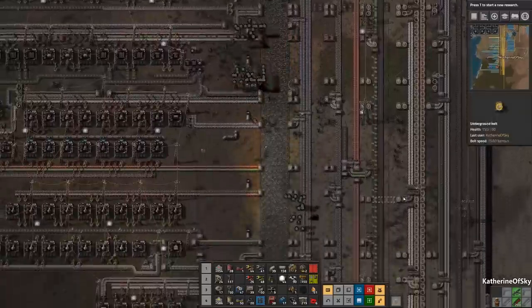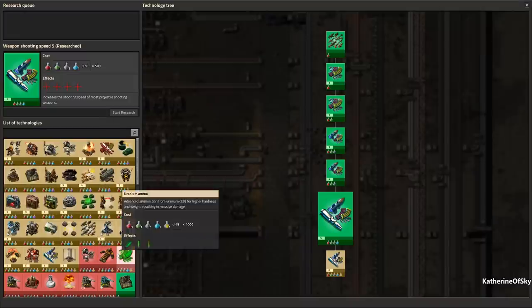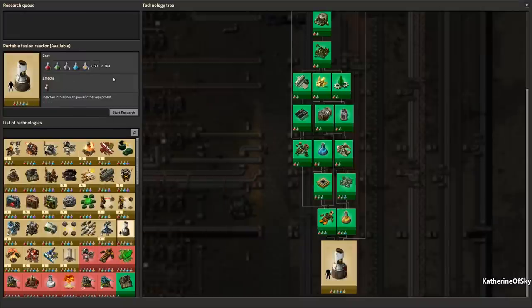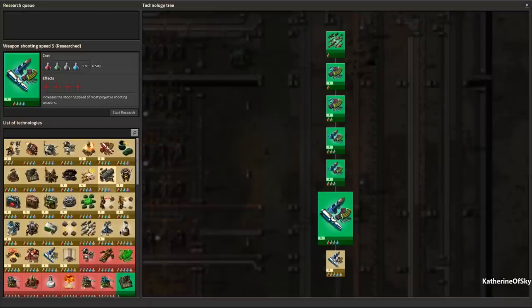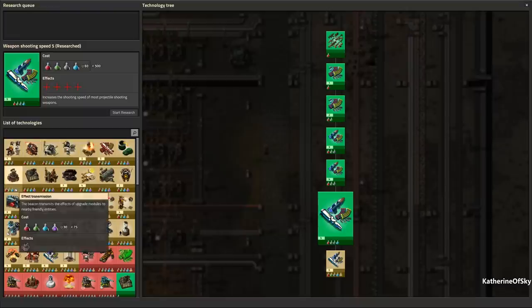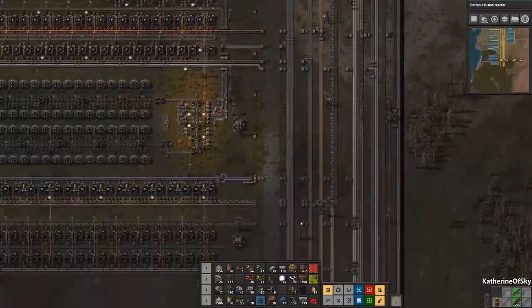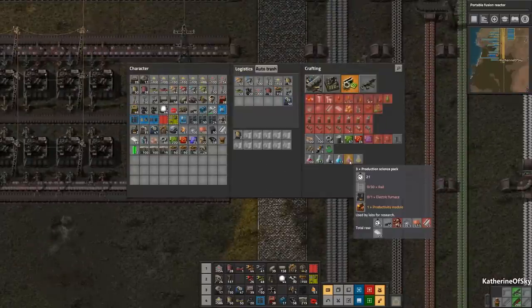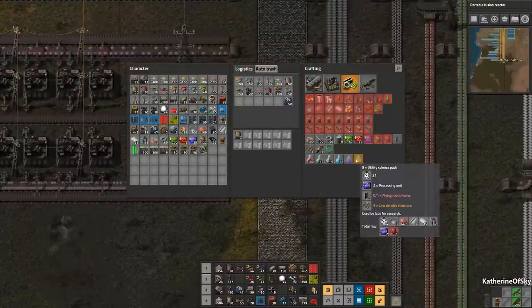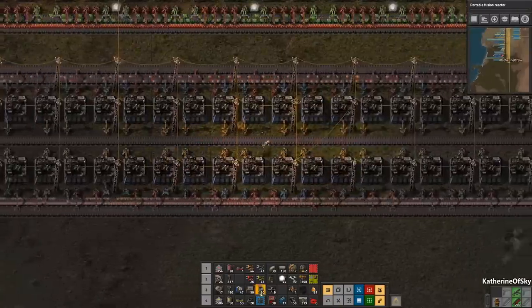I also need to get the portable fusion reactor — need this like immediately. You know what, I think we're going to get that immediately. Do we need anything else here? Probably not. Let's go with this as our first yellow research. I'm not sure what it's called now — is it called yellow? No, it's called utility. This is production. I kind of like the name high tech because it was very high tech, but I guess it's used for different things now.